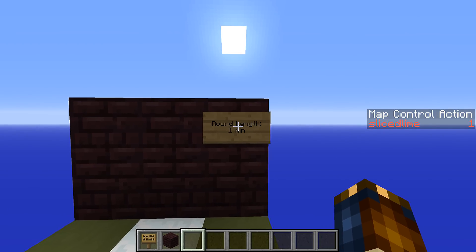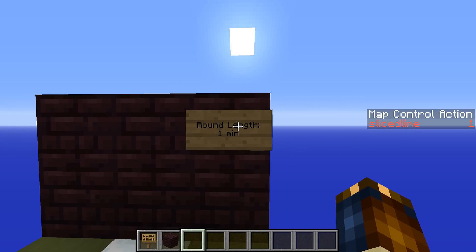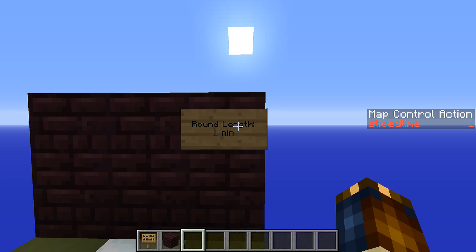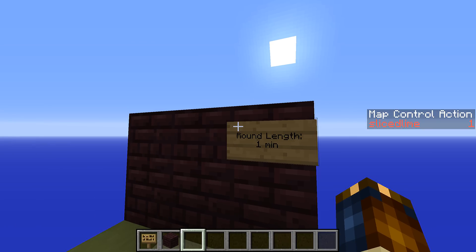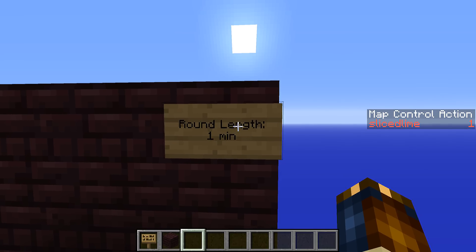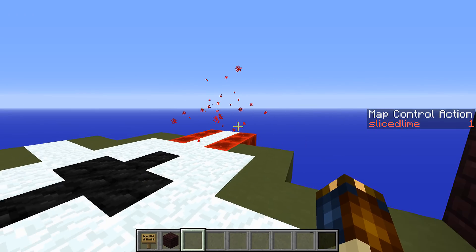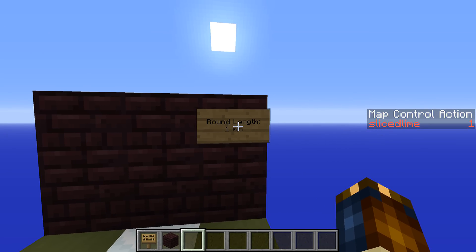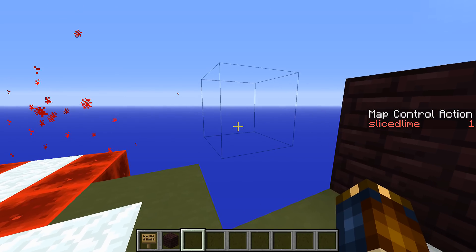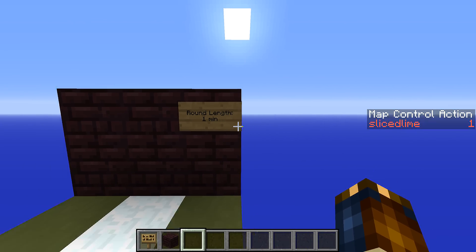What does this have to do with signs and controls? Well if I put in a trigger command in this sign rather than a scoreboard player set command, that will actually execute on the player who clicks the sign, which means we now know who clicked the sign. That is useful either because you want the control to do something personal for the player — for instance you could use it to join teams. Or it's useful because we want to do some form of permission checking: am I allowed to change the round length or not? I gave myself permission to use the action scoreboard, and this is what we are going to be using here.